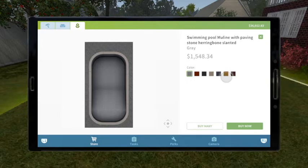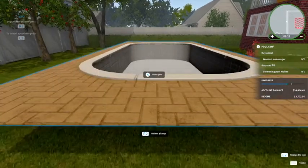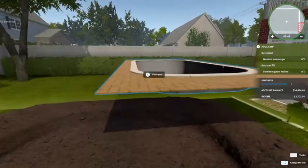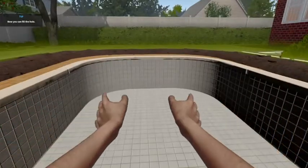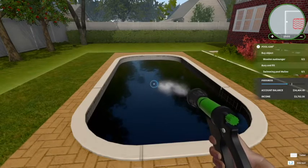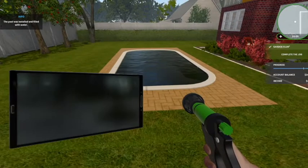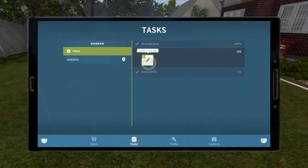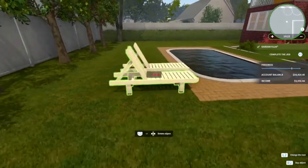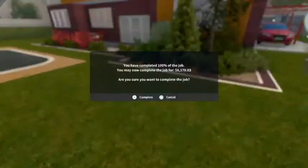They have a yellow house so we'll do the gold. Alright, looks fine. The pool is done. I think we completed our job — let's go ahead and move on to our next job.